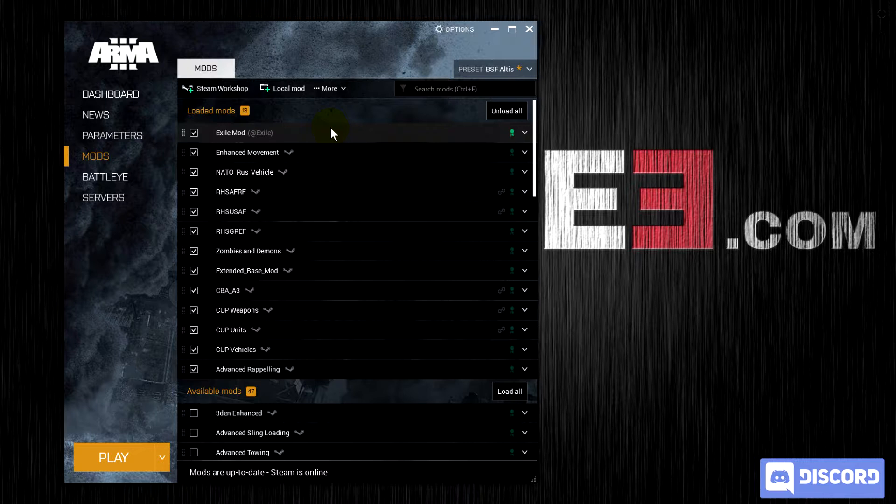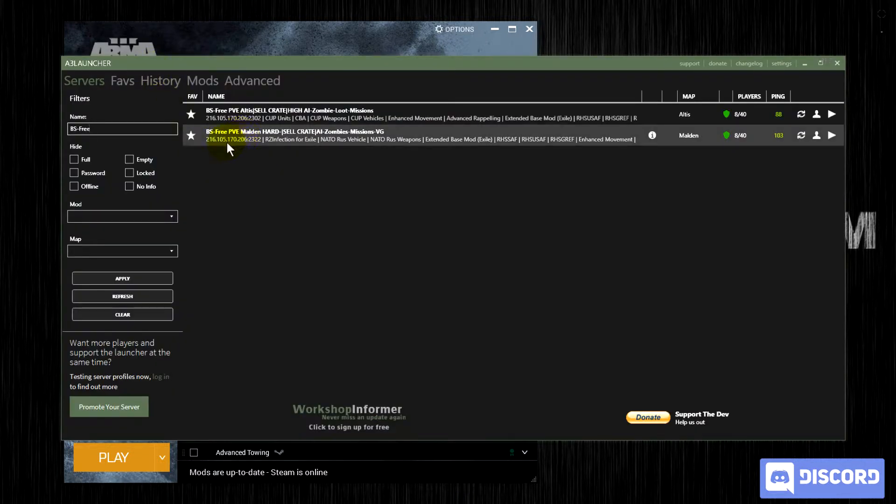We have some non-Steam optional mods. So if you don't know where the Exile mod is, the easiest way to find it is by opening the A3 launcher. Under Servers, you'll see the list of mods required to join the server. This list doesn't include optional mods, which is why A3 launcher is not ideal for joining our servers.